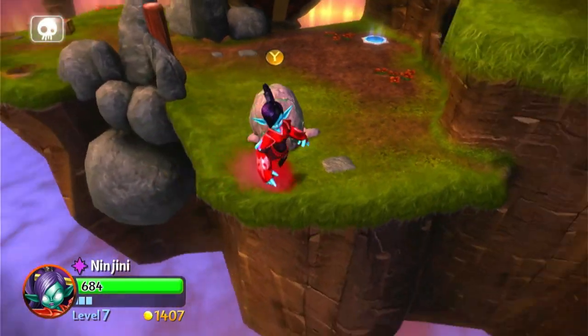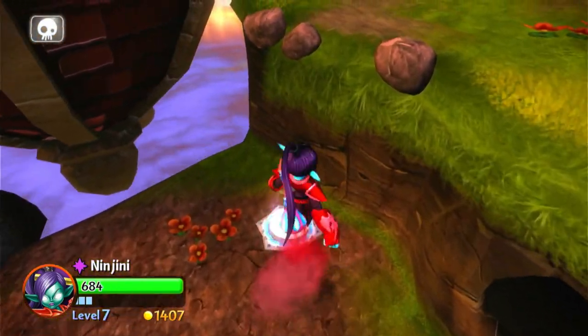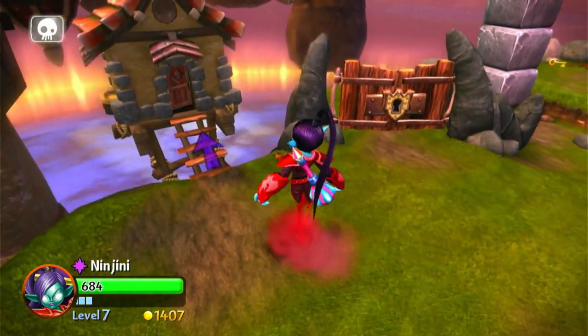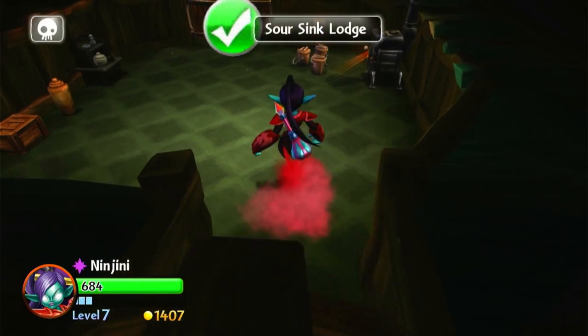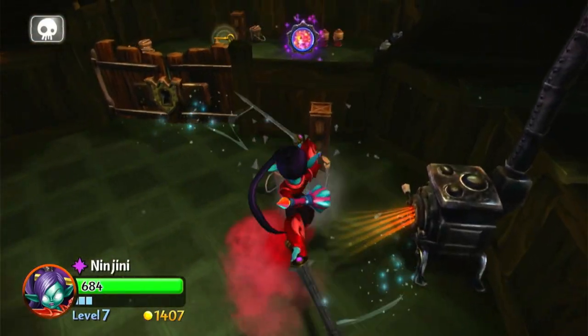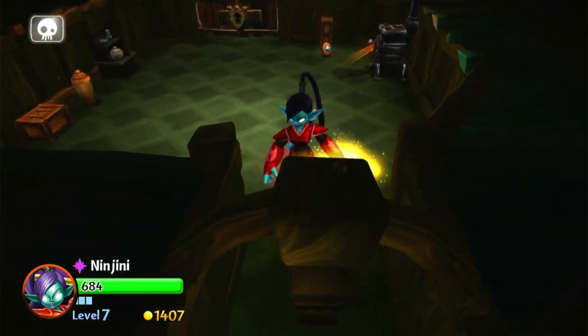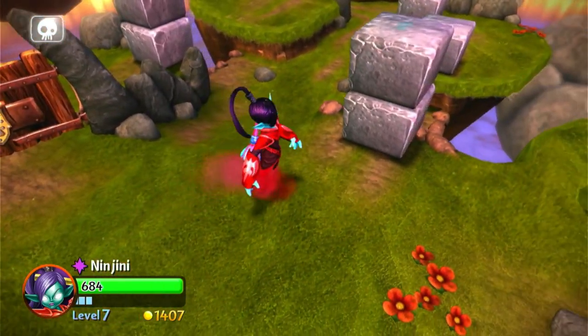Where do I go? I guess it's back up here. I need a key. I can see where the key is. What's in here? I need a key to go and get the soul gem for Hot Dog. Alright, let's go grab the key — up there — and open the one for Hot Dog.